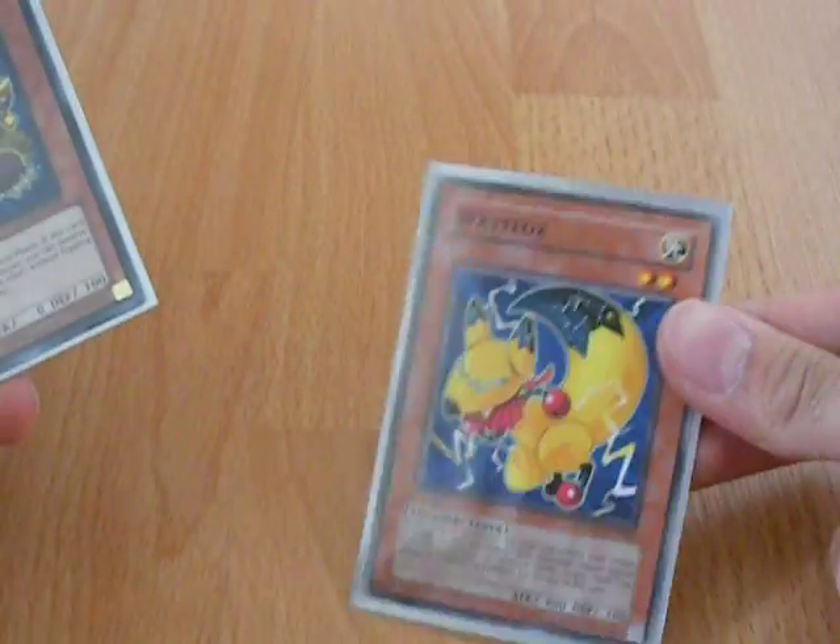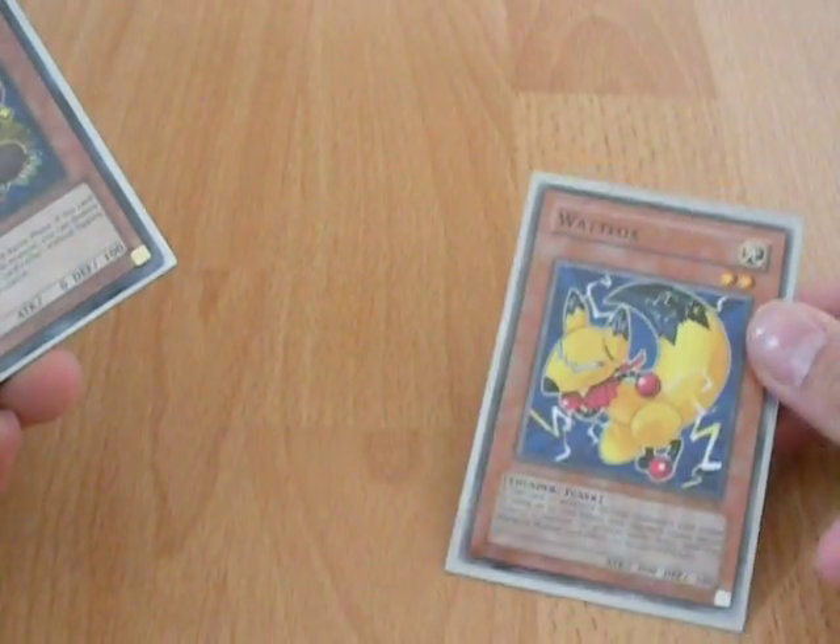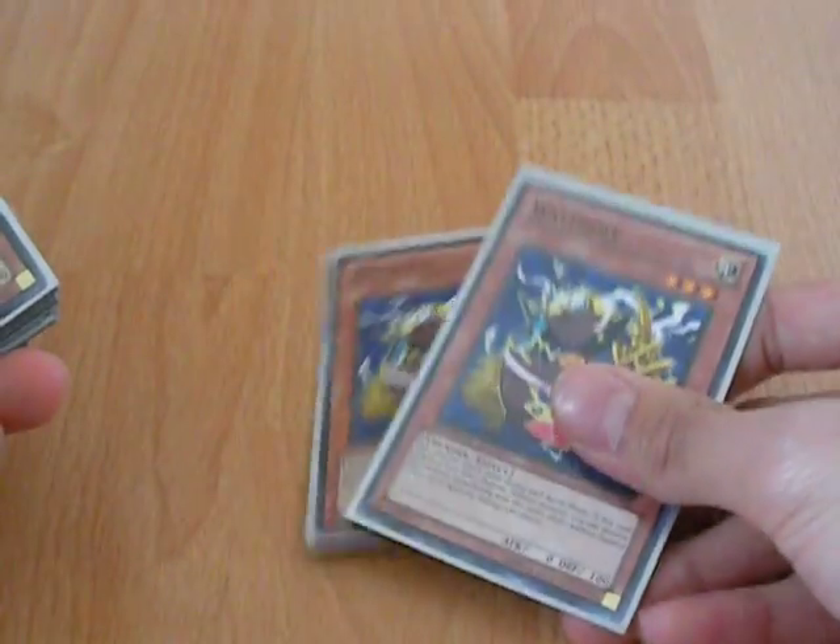One Watt Fox — I only run one because it really isn't that useful, and it's a tuner, so one is good enough. Two Watt Moles — destroy opponent's face-down monsters, that's good.